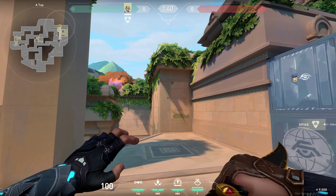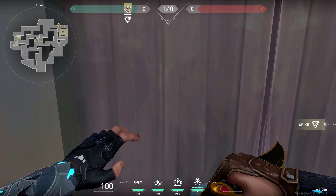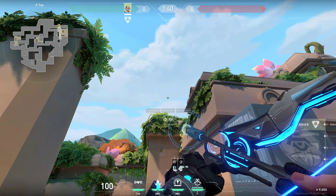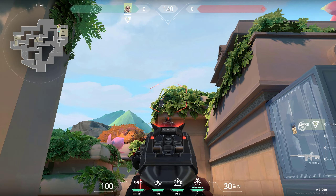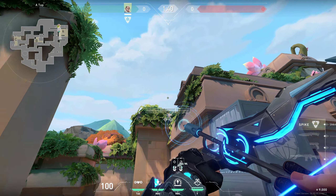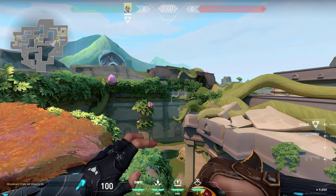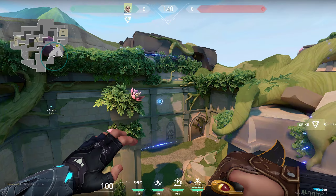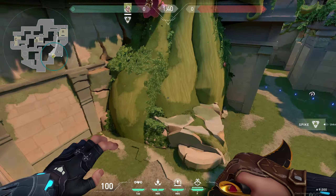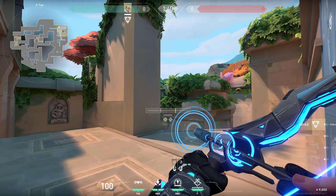Another lineup when you are in heaven on A side: at the beginning of the round, hug this back wall and place your crosshair on this wall under these ledges, just like that. It doesn't really matter exactly where you place it — one charge — and it's going to land pretty quickly anywhere on the back side. That way you get info on where the enemies are.